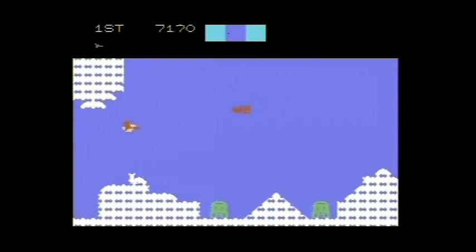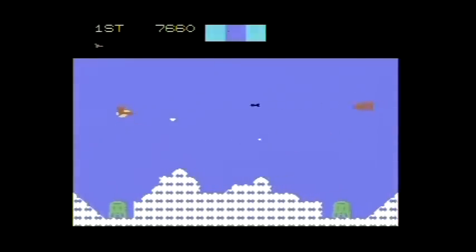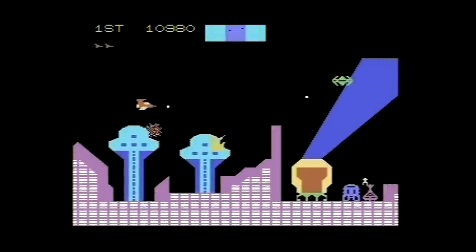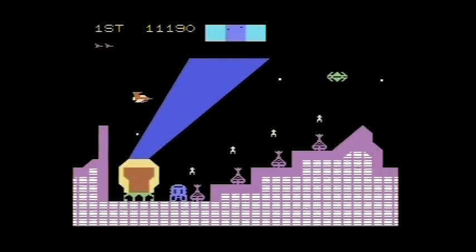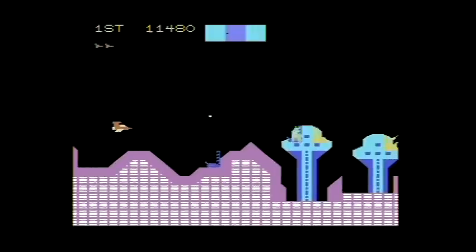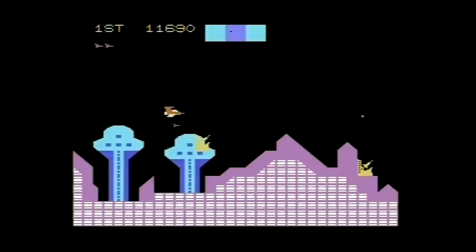Graphically, Cosmic Avenger moves fairly smoothly. There's tons of enemies on screen at once, and there can be a good amount of flicker that goes along with that. The background graphics are okay for the tank area and the underwater scene, but I do like the cityscape a lot, especially that big searchlight that cuts across the screen. Cosmic Avenger really delivers some intense gameplay that will have you crushing your Coleco controller in a death grip as you try to navigate the alien's attacks. Maybe that description's a bit exaggerated, but the action really does get fierce.